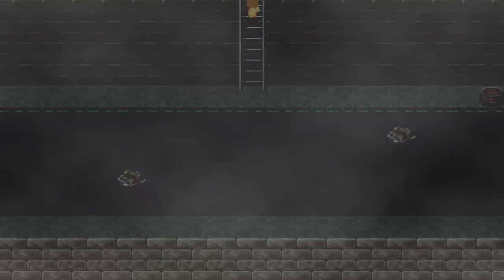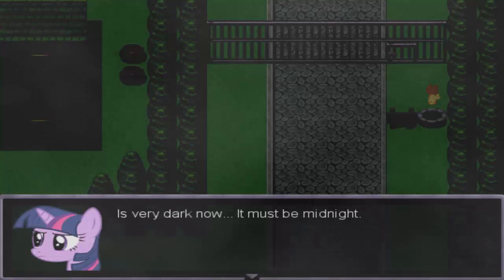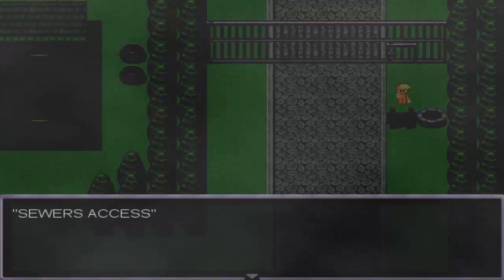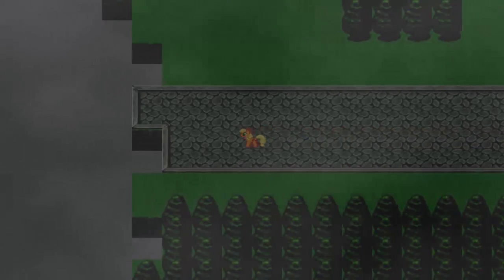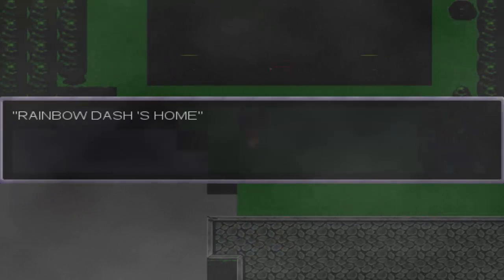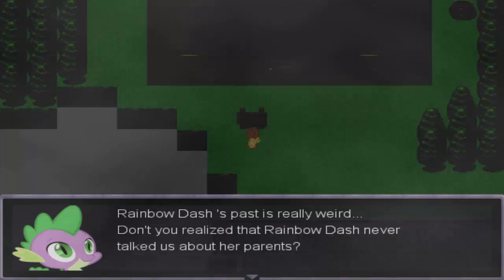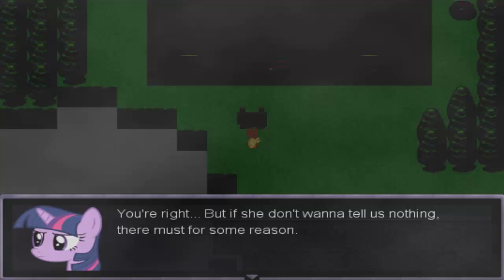It's very dark now — it must be midnight. Spike points out they don't want to see this town at night and they should find a safe place. We exit the sewer access and won't be going back down there. Then there's a surprise guest for people who like Rainbow Dash. The characters wonder why Rainbow Dash was living here rather than Cloudsdale, and note that Rainbow Dash never talked about her parents.